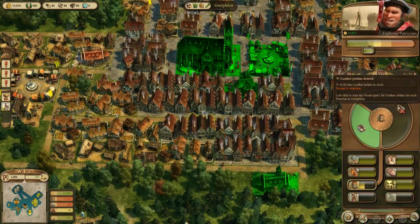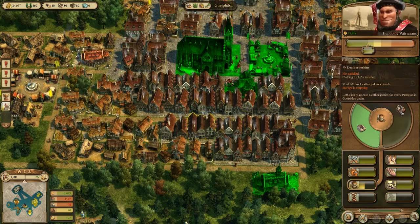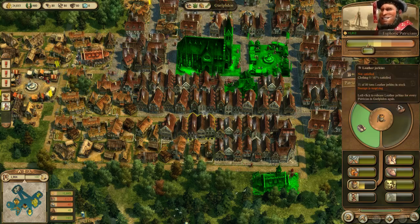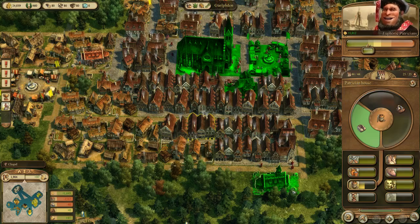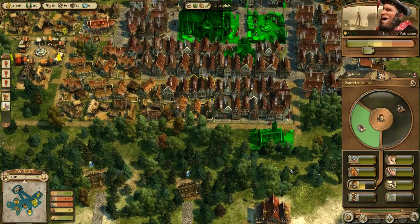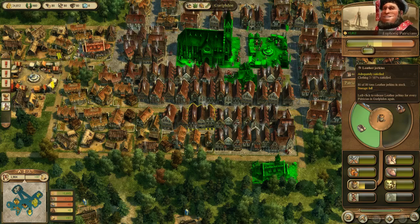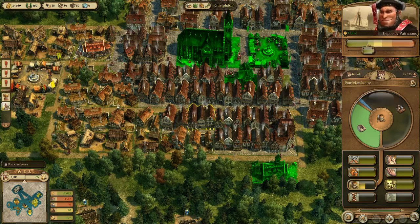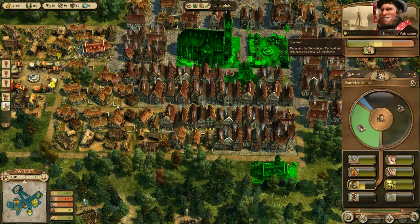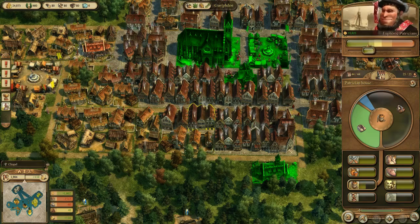Let's click on one of the houses. If you left click, you can see you can remove access and give access. Now we should start to see the Leather Jerkins fill up. As that fills up, their happiness should go up. With their happiness going up, we should get more money. That's what it's all about.